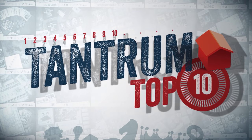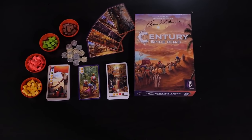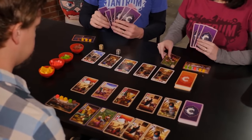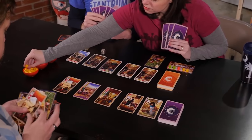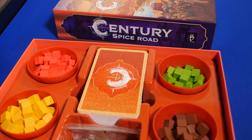Number 10: Century Spice Road from Plan B Games. This is for two to five players and plays in about 30 minutes. The short play time can help with getting people into a game. Basically, you're playing as spice merchants who are taking cards from the market and then playing those cards to get different types of spices and upgrading your spices, all for the goal of turning in those spices for orders for points. I like this one because it's like a simpler form of deck building. You have a hand of cards and you're just using those cards, getting spices to get more cards to get the points. I really like the flow of the game — it makes sense logically.